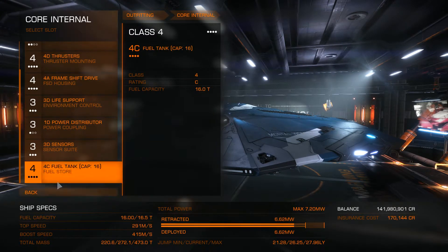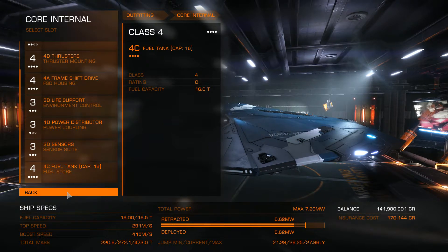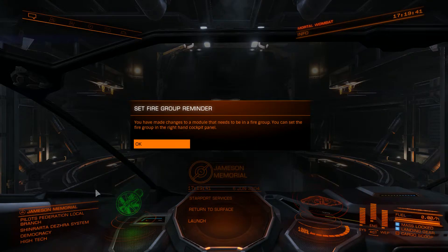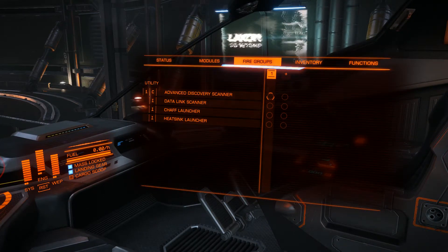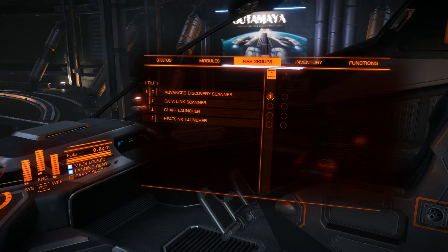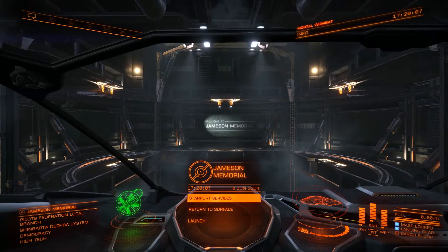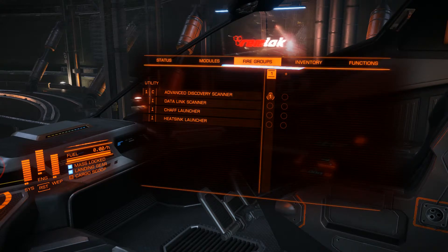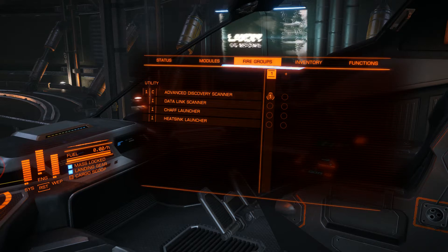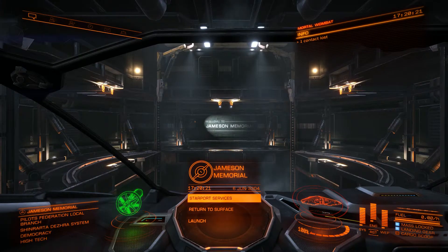So there we have it — a ship outfitted for carrying cargo from system to system. Why don't we test it out? I'll make sure to update my fire groups here, because we have an Advanced Discovery Scanner on board so we'll need that available. And then I have the chaff launcher and heatsink launcher — I have the key commands assigned for those. V is the game's original key mapping for the heatsink launch, and the chaff launcher is the K key.